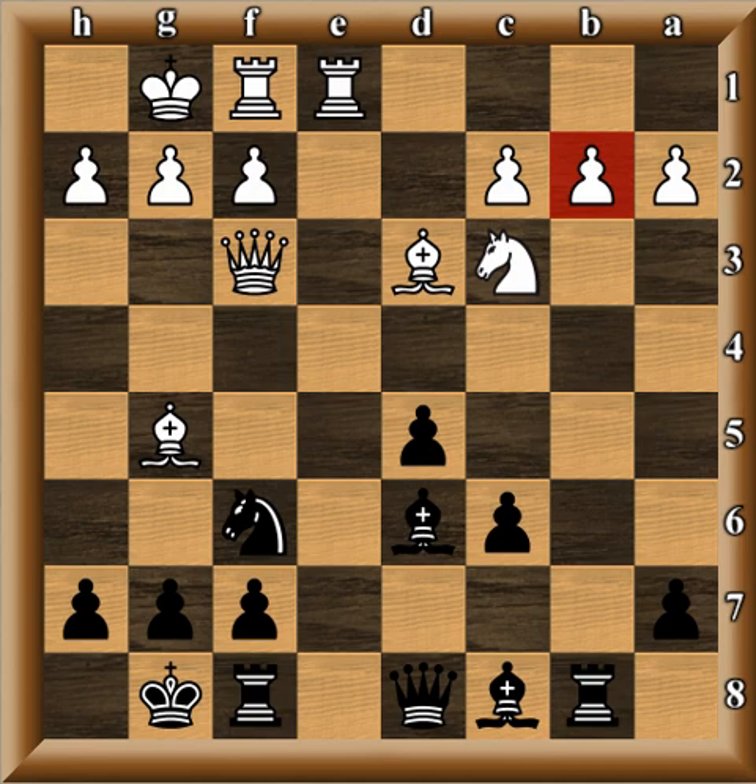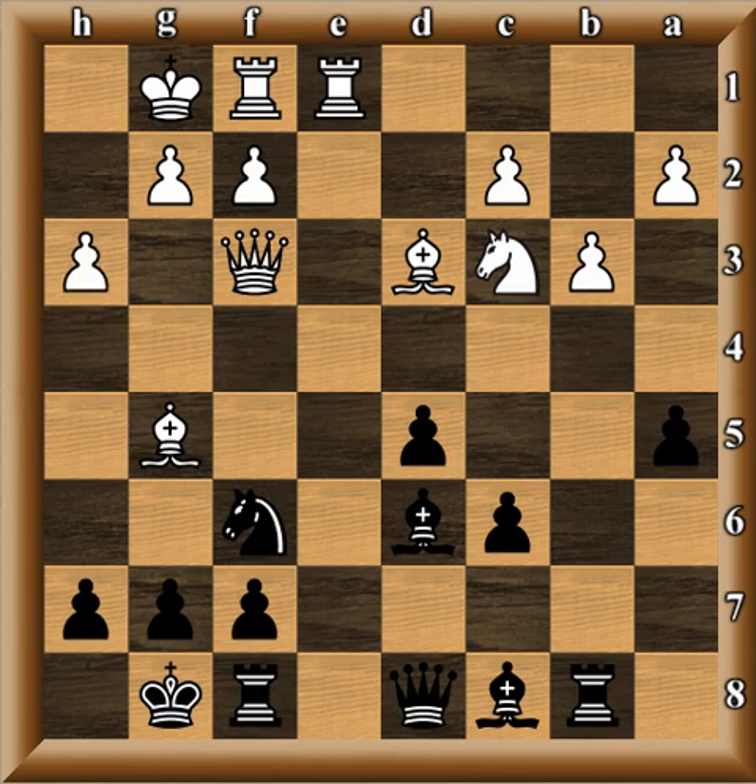In exchange for the damaged pawn structure, black tends to get more active and dynamic play — that's how he plays. White is trying to maintain a static advantage. Notice how perfect the white pawn structure is; he's basically trying to maintain a small positional advantage and grind black down in the ending. b3, a5 from Magnus Carlsen, h3 — restricting the scope of the bishop.